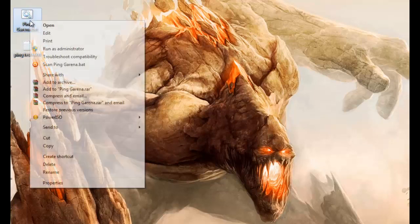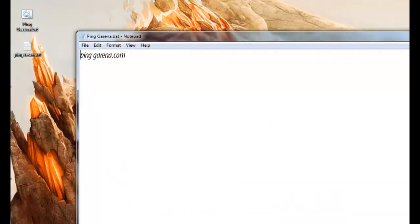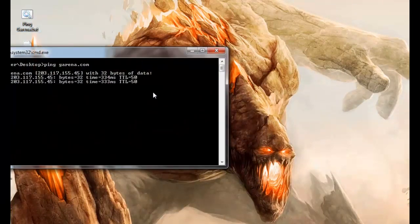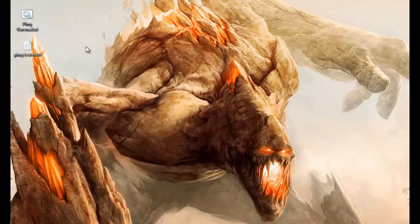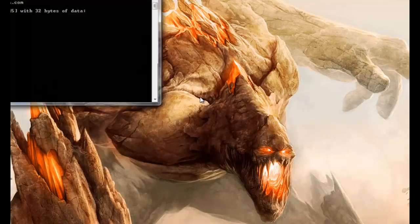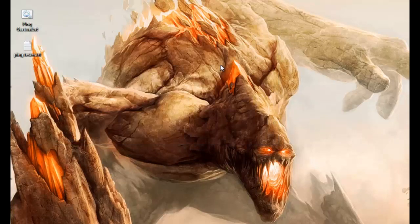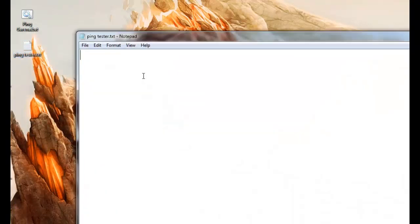Here is a file that I already made. I actually play on the Southeast Asian server and my URL to check the ping is garena.com. You see how fast it was — I just clicked it and that's it, and I can see what my ping is.